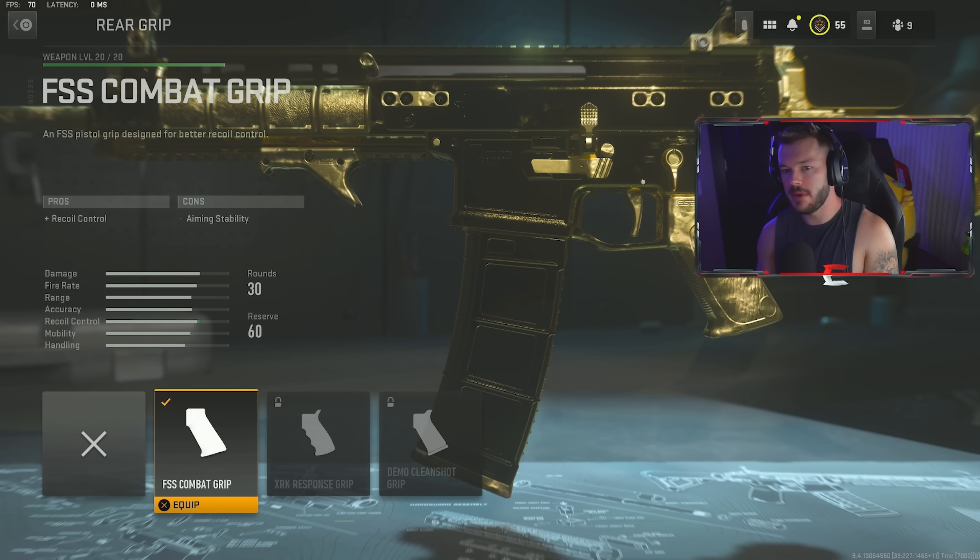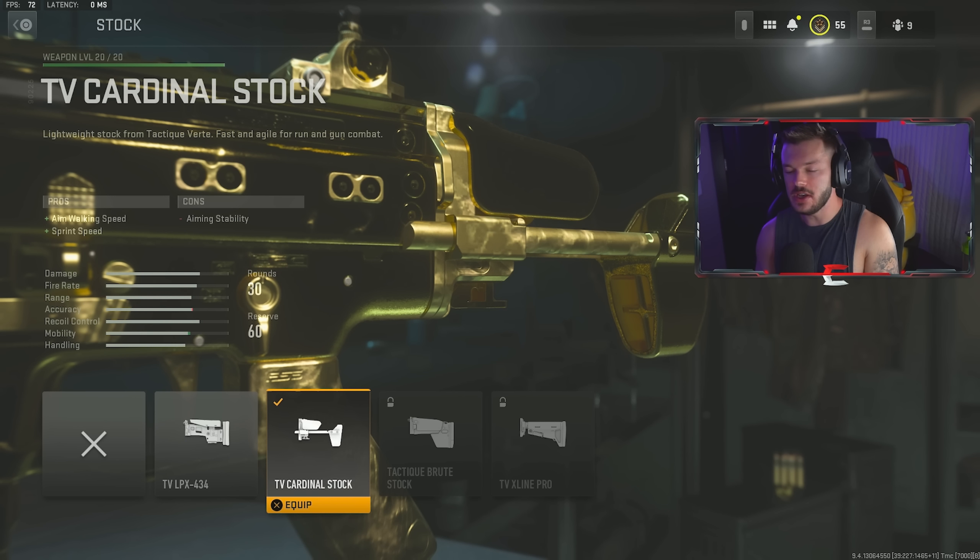In the rear grip section we have the FSS Combat Grip, which gives an increase in recoil control. It says it hurts aiming stability, but I don't really notice that — I don't fully understand how something can improve recoil control while hurting aiming stability. Either way, you don't notice it much because we're running iron sights on this build.